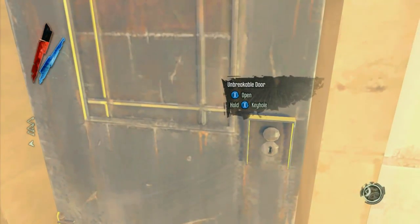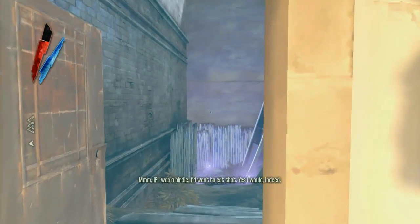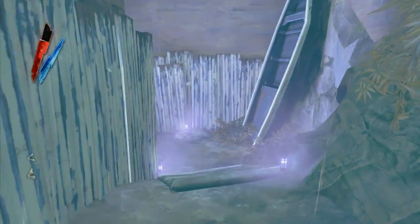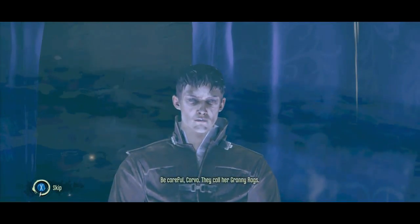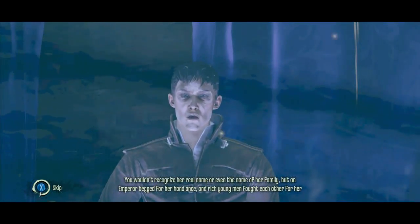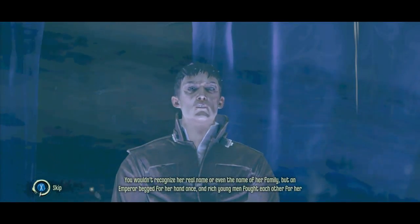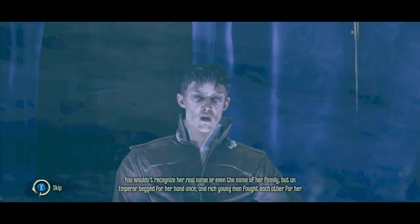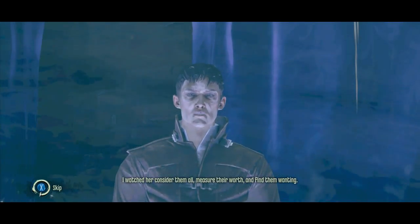Okay, so before we go take care of Granny's situation with the gentleman callers, we're going to go out the back door here. We're going to see this dude again. [Outsider NPC:] Be careful, Corvo. They call her Granny Rags. You wouldn't recognize her real name, or even the name of her family. But an emperor begged for her hand once, and rich young men fought each other for her favor. I watched her consider them all, measure their worth, and find them wanting.